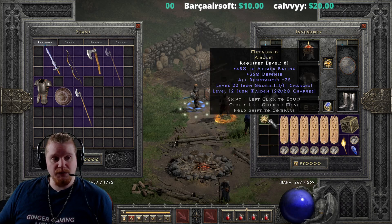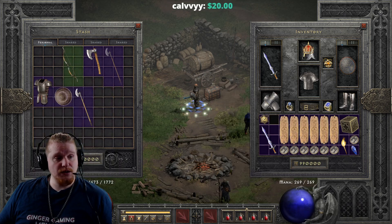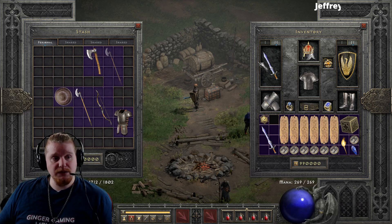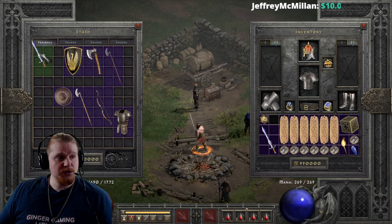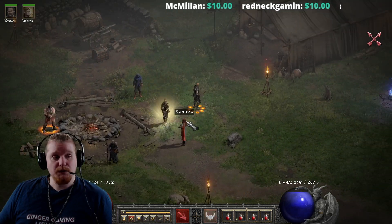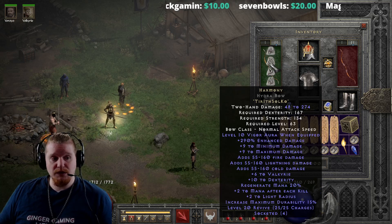If you have ever used any item like Metal Grid or Oath to summon an Iron Golem, or a Harmony Hydra Bow to summon a Valkyrie, or Peace to summon a Valkyrie, you've realized that they don't exactly stay. The Iron Golems would just kind of de-summon themselves, the Valkyries would go away, and they would never come back. So it didn't work out very well to have this particular summon on your character.